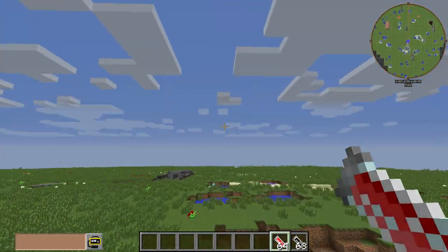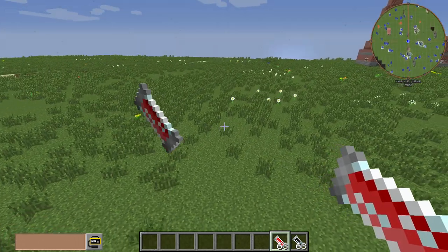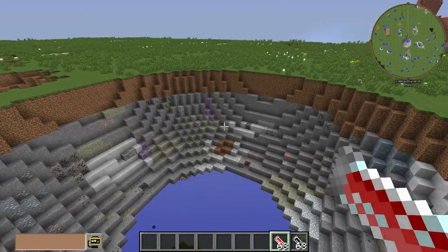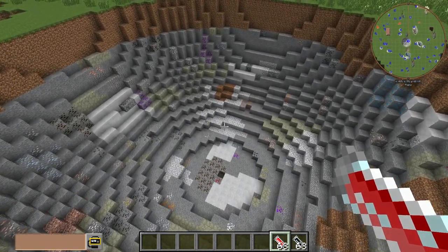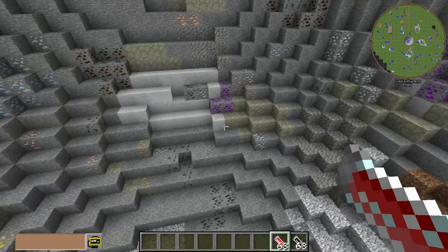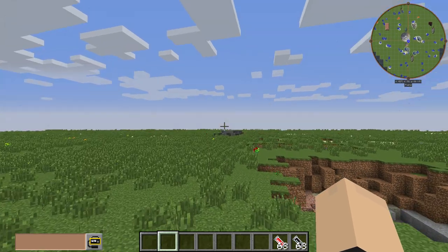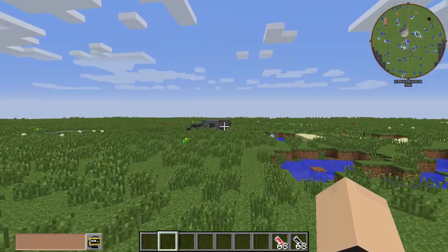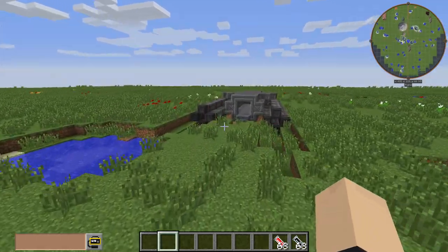Oh, just look at the damage of that. We're going to go over here. Drop this one. Oh my god. You drop that in your base and you're pretty much losing your base. Look at the size of that. That's something you don't want to drop in your base, ladies and gentlemen. This and this - do not drop anywhere near your base.